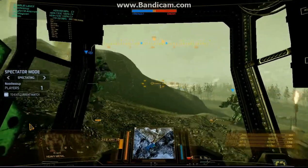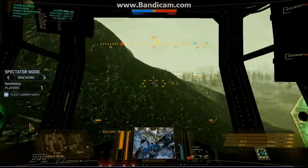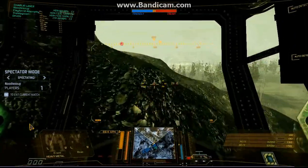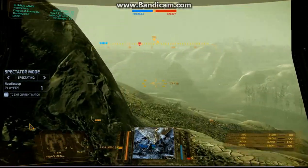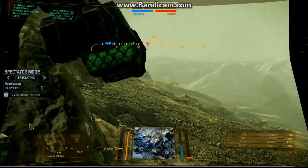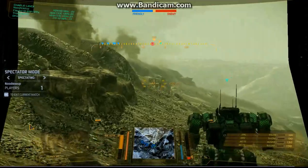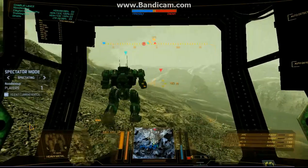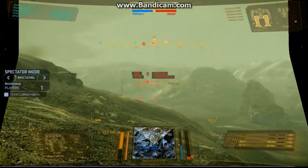We've got team Cobra's noodle soup over here. Noodle soup is in a heavy metal build — twin PPCs, twin AC-5s. Delta 3, Charlie 3 — both teams are riding on the ledge of the caldera. For those that don't know, inside the caldera the heat is ridiculously hot, so fight on the outside if you can.